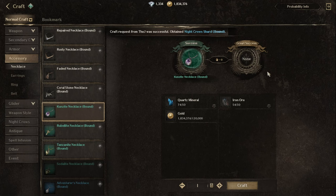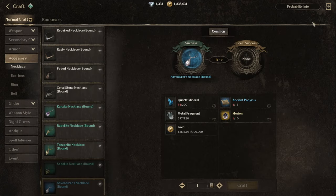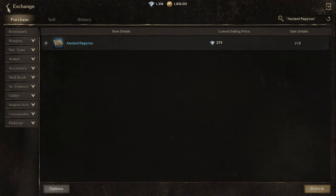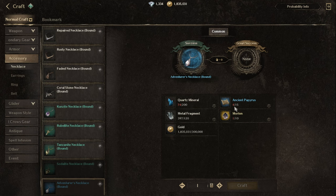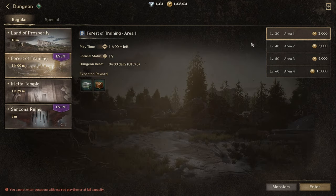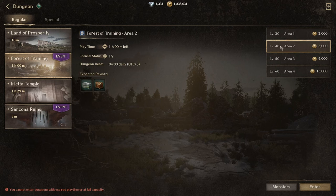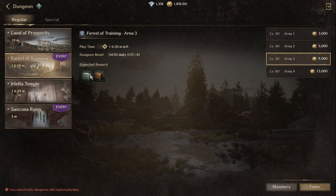To get accessories, go to Crafting then the Accessory tab and look for the specific accessories that provide accuracy. For blue gear, you'll need Ancient Papyrus. This material is kind of expensive on the Exchange — in our server it costs around 379 to 400 diamonds — but you can get it from the Guild Shop for 1,000 guild contribution points each, buying five per week. You can also farm it from the dungeon Forest of Training; there is a chance you might get Ancient Papyrus there.